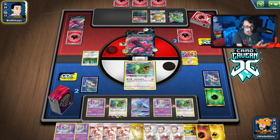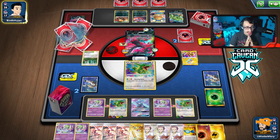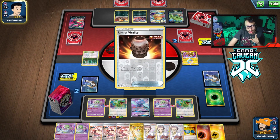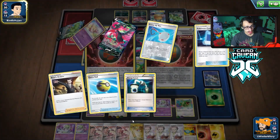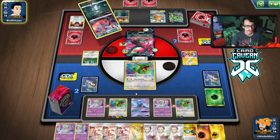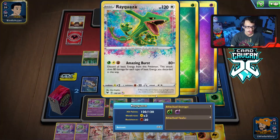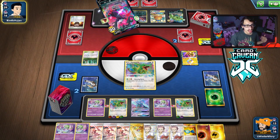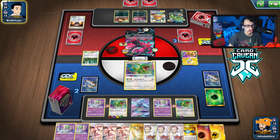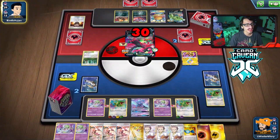Rayquaza amazing rare doing its thing — that was a really good last turn. They have Boss and a three card hand. They're down one Boss — we'll see if they have it. If they don't have it, we should just win the game unless for some reason they don't attack. We could try to get two energy on by attaching and retreating. These games keep coming down to a Boss's Order but that happens when you play stage twos and you're a bit slower. Don't have it — that's game! Amazing Rayquaza defeats my opponent!